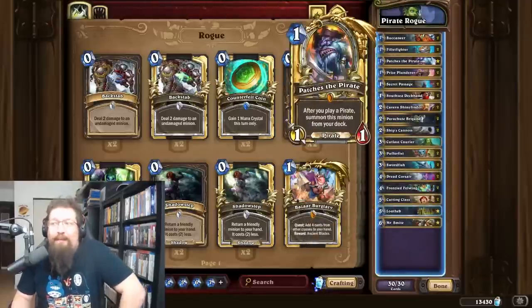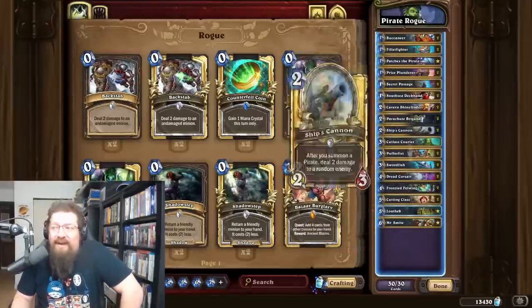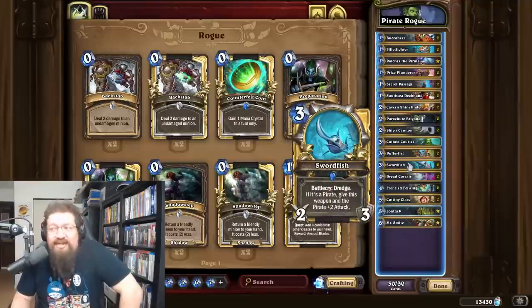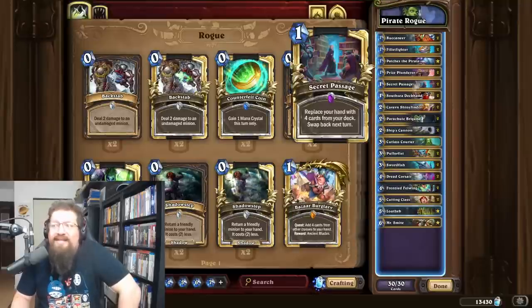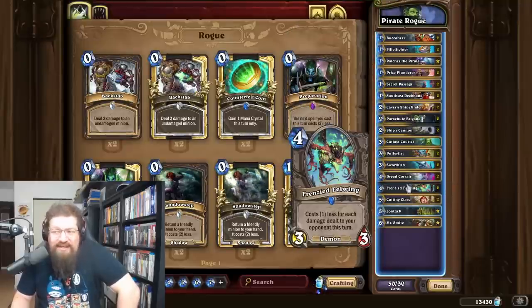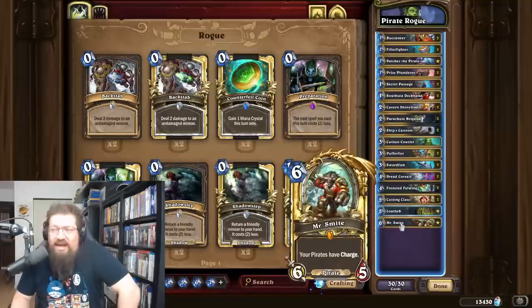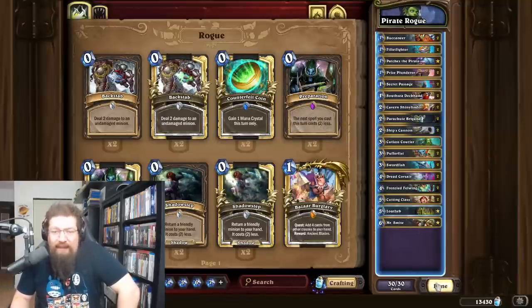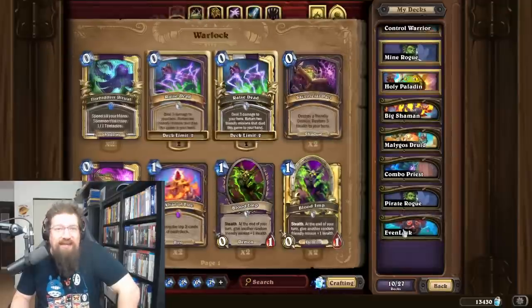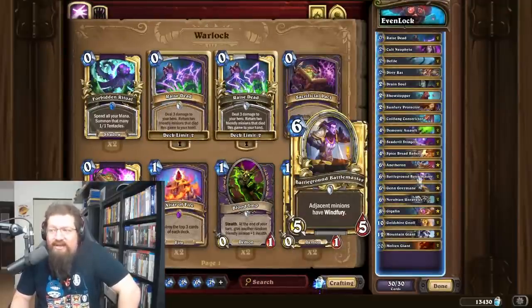Pirate Rogue is an aggro deck built around Swordfish — this card is absolutely broken. You get Swordfish out, draw for zero mana with Cutting Class and Secret Passage, cheat out Frenzy Fel Wings and Dread Corsairs, and kill your opponent with Mr. Smite. You can even lock people out with Loatheb.